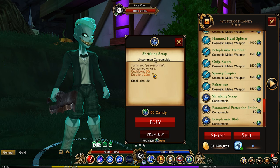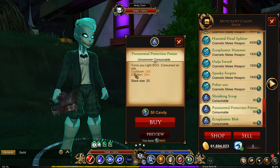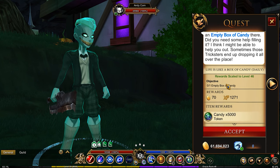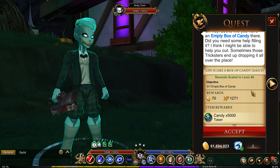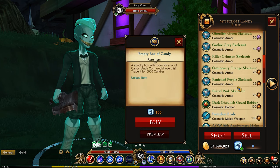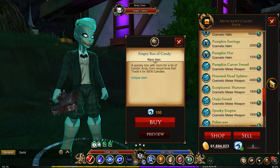There are also these consumables. I don't really recommend using them since they only — actually, they last for 20 minutes now. That's a lot longer than they used to be; it was only five minutes before. This is the empty box of candy — you get 5,000. So basically, you can buy your way to get access to most of these items.